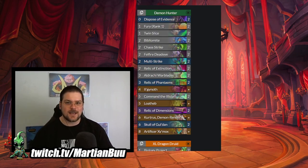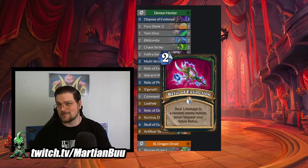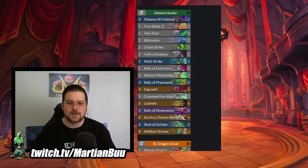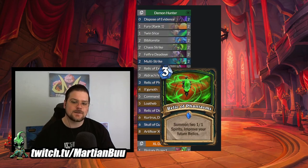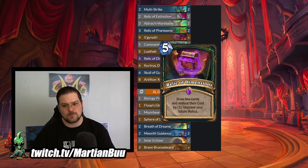How the relics work is the more relics you play the better your relics become. We have Relic of Extinction that deals damage to minions twice. I think this would have been a lot easier to build if it ever went face, but because it doesn't go face the relics need something supplementary to actually finish your opponent off. Then Relic of Phantasms which makes two 1-1s, and Relic of Dimensions which draws two cards and reduces their cost by one. This is the most interesting relic as far as I'm concerned - the more relics you play the higher the discount is.